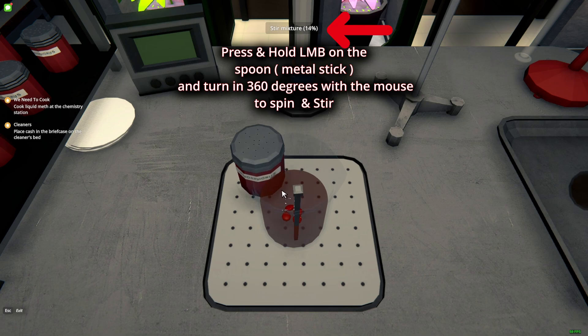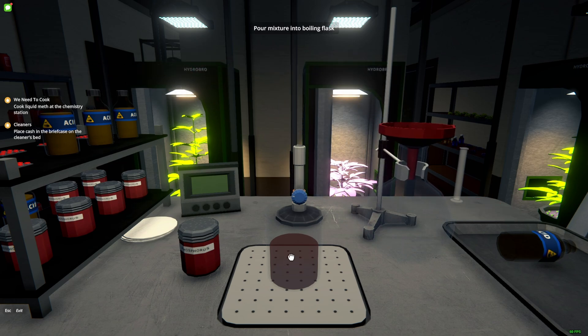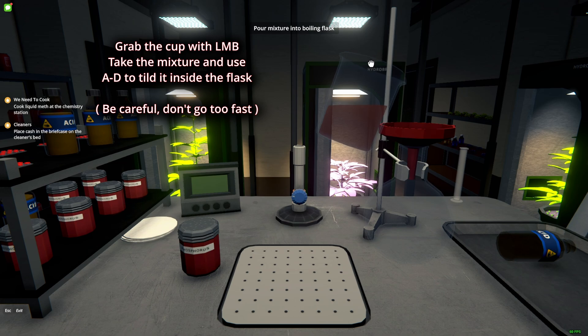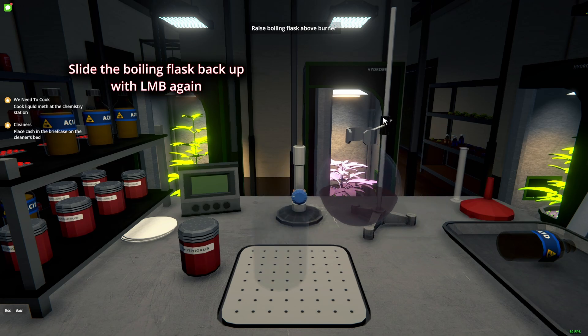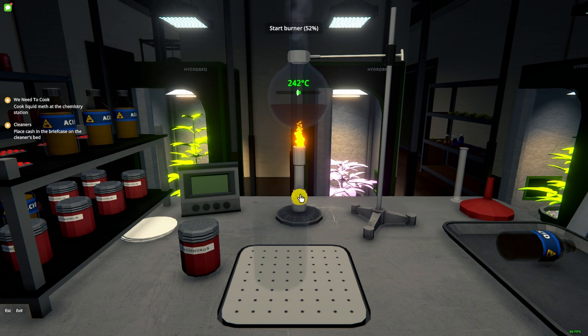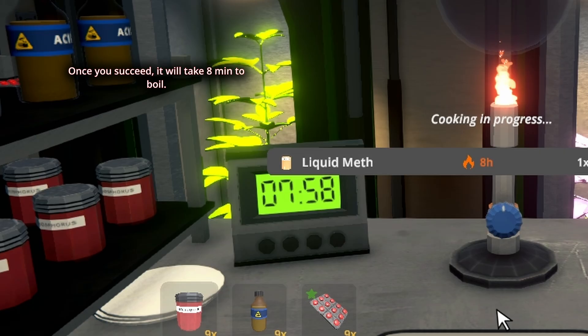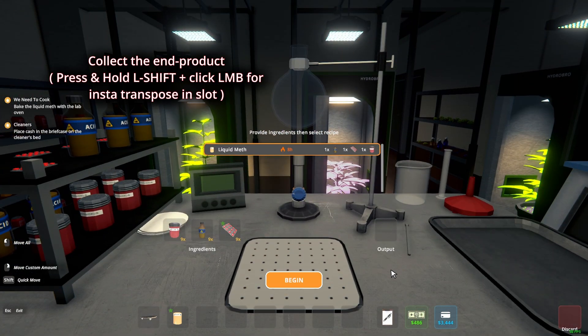You're gonna grab everything over here like this — grab this guy over here. Then you're gonna spin it. Be careful, by the way. Then use the burner — click this. There we go, and all I have to do is get the liquid over here.